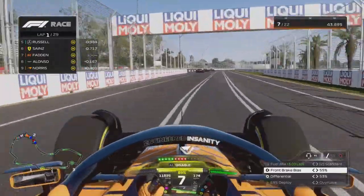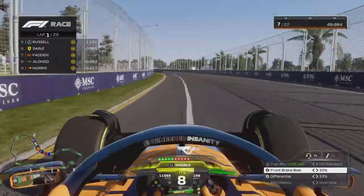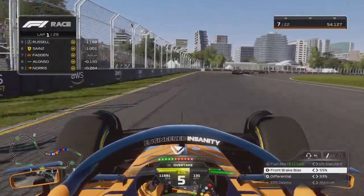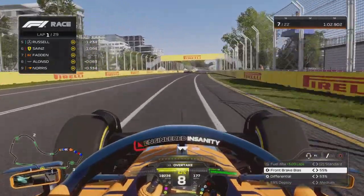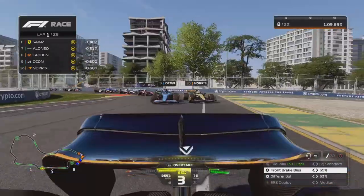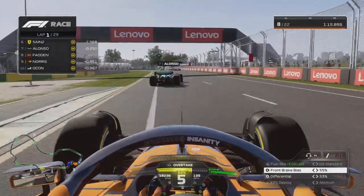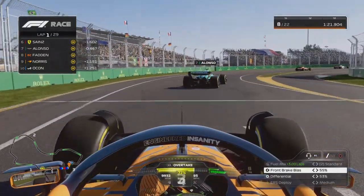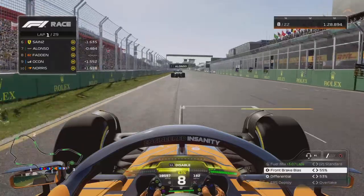Alonso is going to fly by us — I'm not going to fight this very long. I'm not trying to block him, but he's just not getting by. The door could be open around the outside, but Fernando decides not to do that. We're still ahead in P7. I kind of want to be behind Fernando, mainly because I know we can't compete with the top. If we just stay behind Fernando, we can be up there with the top guys. Alonso, Norris, and Espinosa are battling for positions. While they're battling, I can get in a train with Alonso and stay in his DRS — basically just lift and coast.